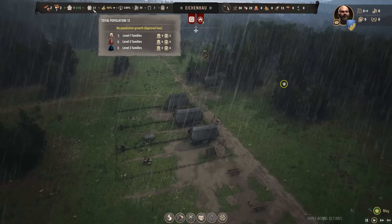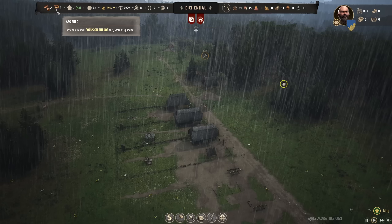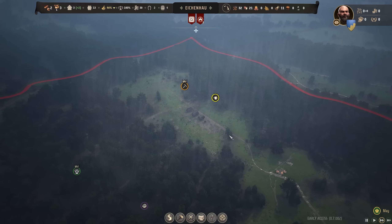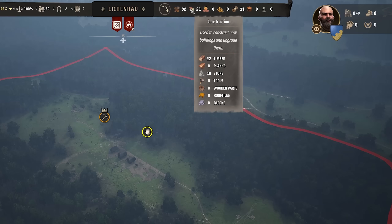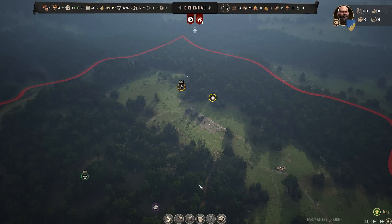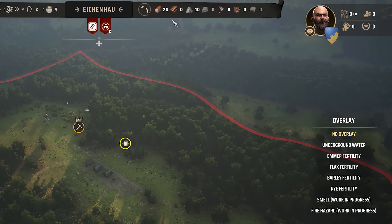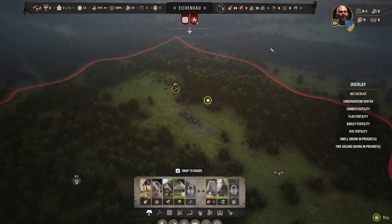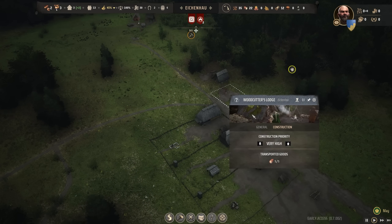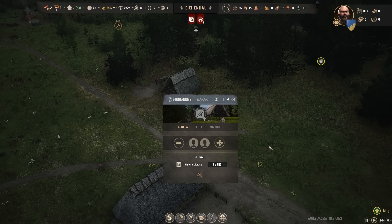We're actually up to 13 population now, so some extra people have moved into some of the houses, which is nice - more hands on deck. That's not extra families we could assign to things; we still just have five families to assign. But it does mean certain families are probably a bit more efficient because there's more hands on deck. Something I'm planning on doing during the series: keeping things moving fairly fast when I zoom out, and slowing it back down when I come back in so we can enjoy some of the details. The early game especially can just be quite slow.